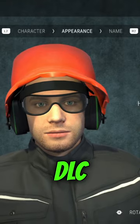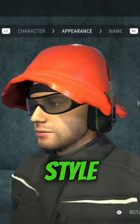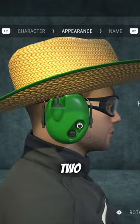Construction Simulator got a brand new DLC — you can now customize your character with the new cosmetic pack and show off your style on the construction site. Choose between two new safety glasses, two helmets, and two ear protectors.